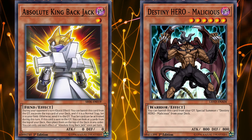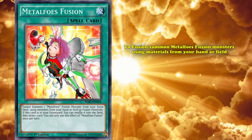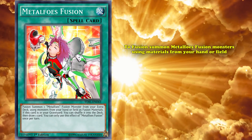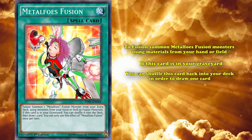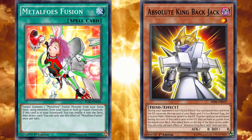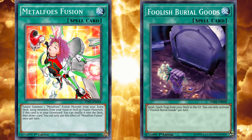At number 7, we have Metalfoes Fusion. This is a normal spell card which has an effect that allows you to fusion summon Metalfoes Fusion monsters using materials from your hand or field, but that is completely irrelevant to how the card is normally played outside of Metalfoes decks. Because it also has a completely generic graveyard effect where, if this card is in your graveyard, you can simply shuffle this card back into your deck in order to draw one card, with the only restriction that its graveyard effect is a hard once per turn. Some decks will even run Foolish Burial Goods to send this card straight from the deck to the graveyard, just to draw one card.